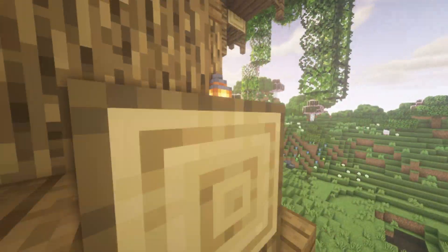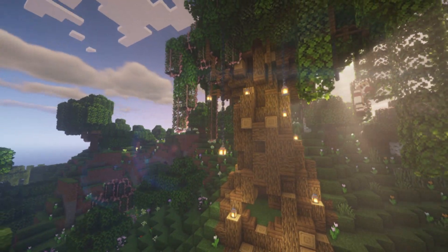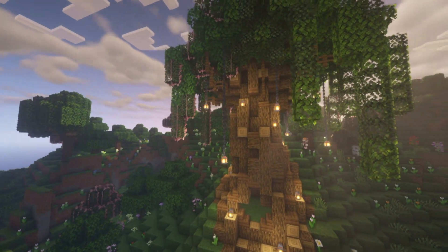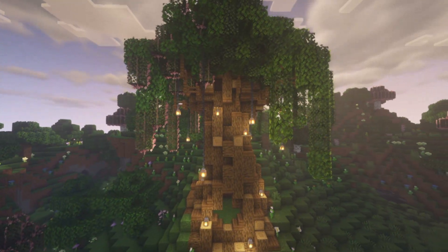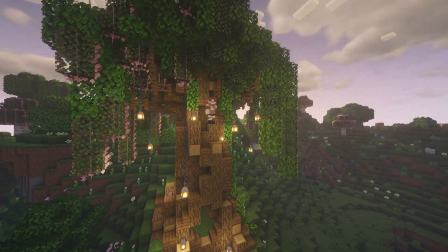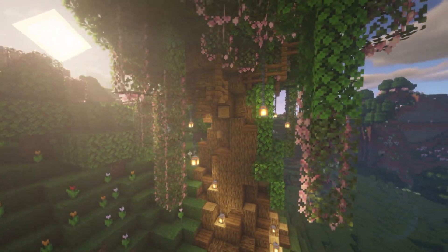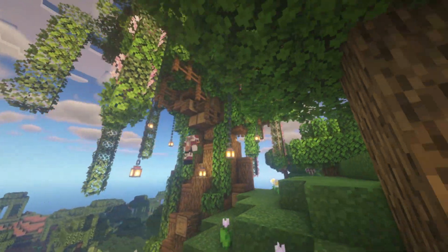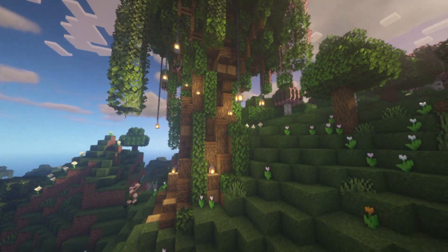As an additional touch, you can add lanterns around the trunk of the tree and put chains hanging down from the top of the tree with lanterns at the bottom. It gives it a very aesthetic feel — I think it looks very pretty. Here I'm also adding leaves dripping down the side of the trunk. You can have some of them go all the way to the bottom or have some just kind of dangle there.